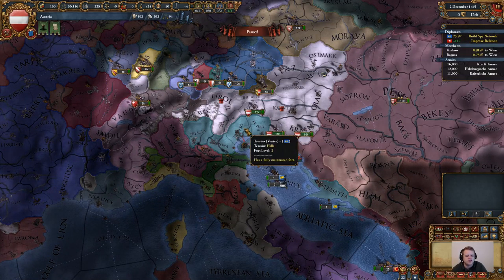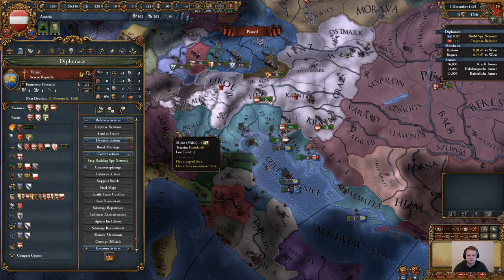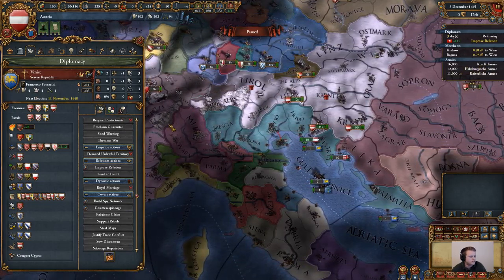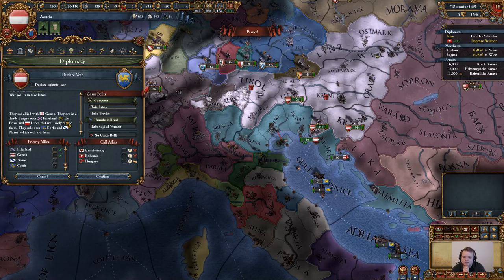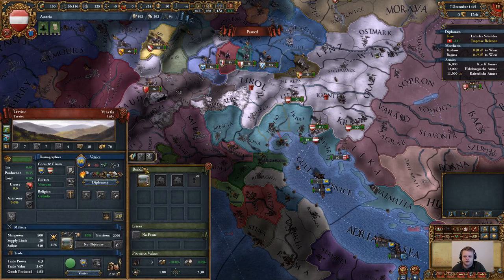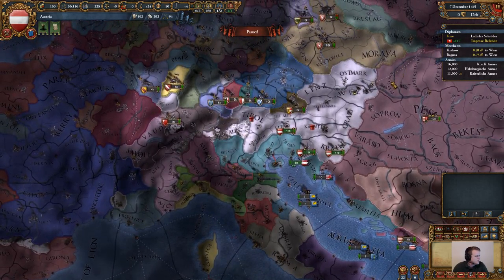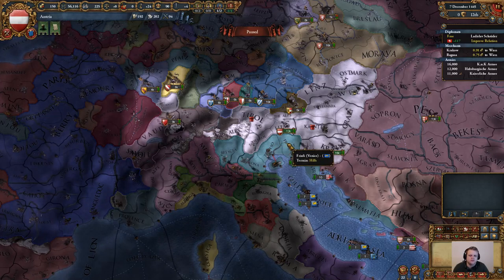We now have 25 spy network, so we're going to fabricate our claim on Trevizio. We have now granted ourselves a new general — 2 fire, 1 shock, absolutely garbage, but we're going to try our best. We're going to recall our diplomat because we will need him to declare war. It looks like there are a lot of enemy allies I didn't want to see: Hungary will join us, but Venice leads a trade league with Friesland, East Frisia, and Lucca — all of these countries are garbage and won't be able to stand our imperial might. On our next adventure, we're going to begin our conquest of Istria and most likely Friuli. Thanks again for joining me, everybody. Bye-bye.